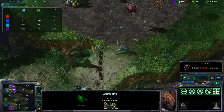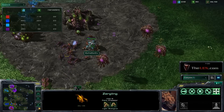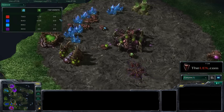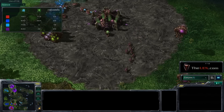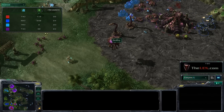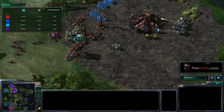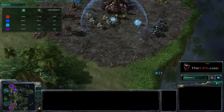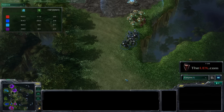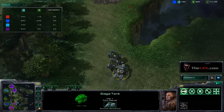My opponent doesn't have speedlings yet because he fast expanded — that's going to hamper him. So I'm trying to play that off as much as possible. SCBRush is moving in with his troops, so now that I've harassed the opponents and sent them back a little, SCBRush is able to come in with some backup. Because of the map they're in a bad position from a frontal assault perspective, and SCBRush is able to do some damage.